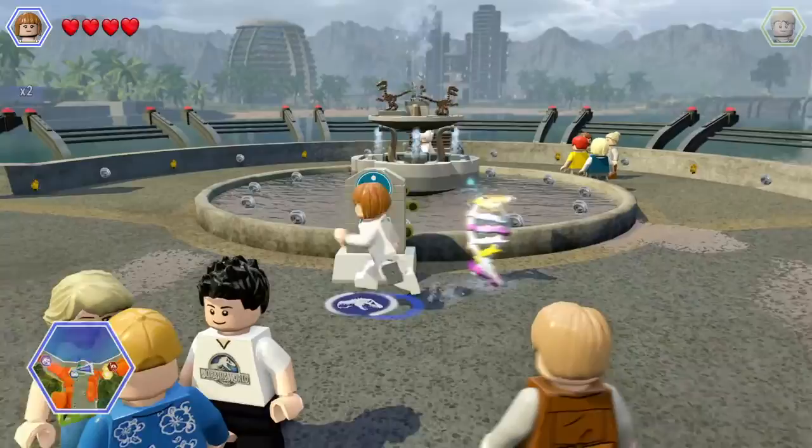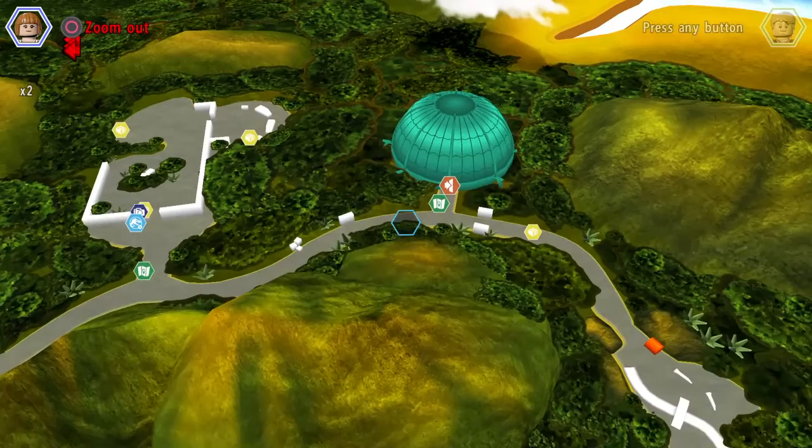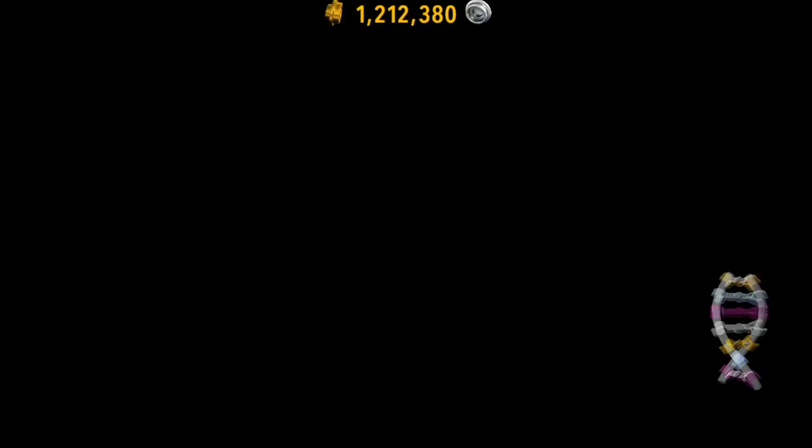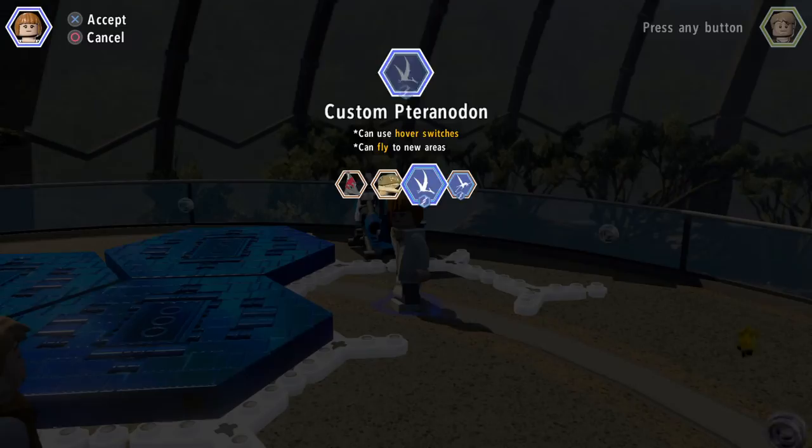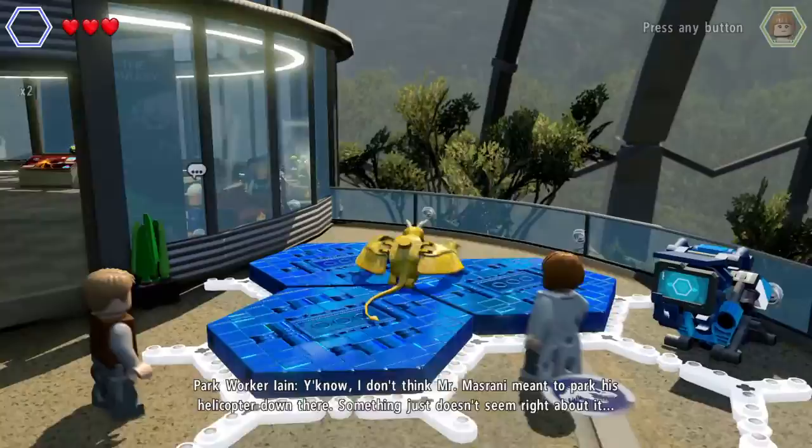Let's go all the way to the aviary right now. In here is our creation — and I'll give you guys a hint: it's not a pterodactyl. Watch yourself out there, it's a long way down and full of dangerous predators. I don't think Mr. Mizrani meant to park his helicopter down there.